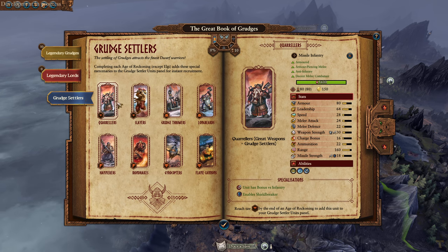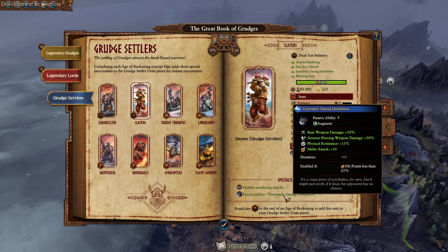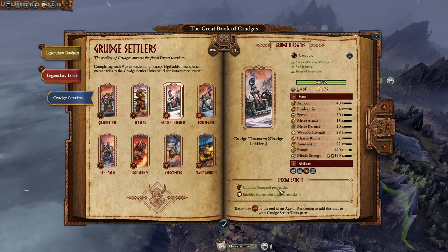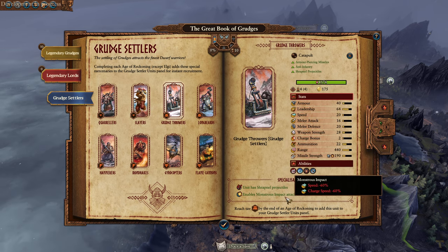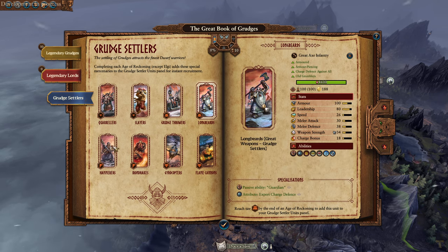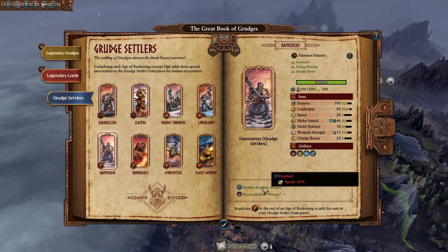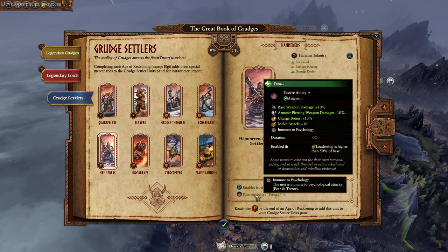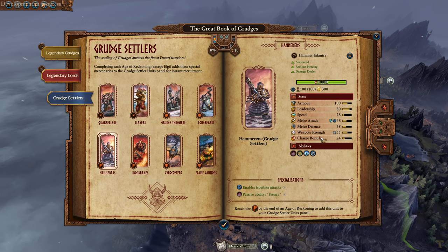We can see what they have here - Shieldbreaker and Bonasurus Infantry. These layers have Sundering and extremely deadly Deathblow. Trap Null and Monstrous Impact on the Grudge Catapult. Guardian and Charge Defense. Hammers get Frenzy and Frostbite - this is so good for them. These hammers are going to be crazy on Thorgrim. Hammers weakness is they're slow and could use some melee attack, and Frenzy will definitely give them enough to be super freaking deadly.